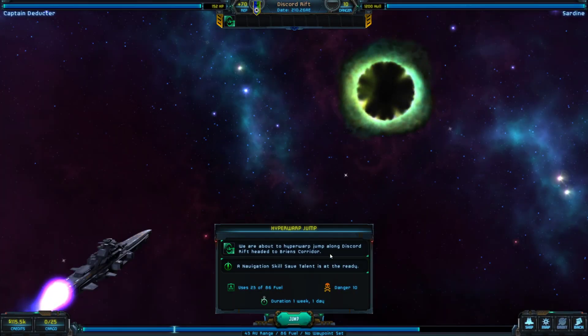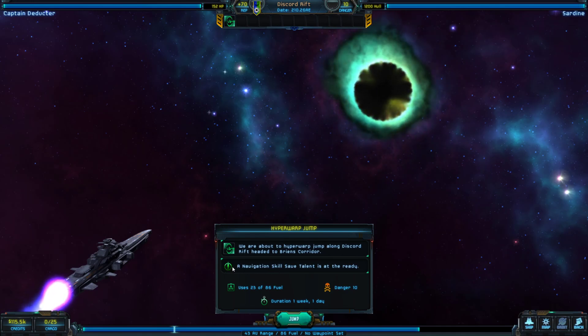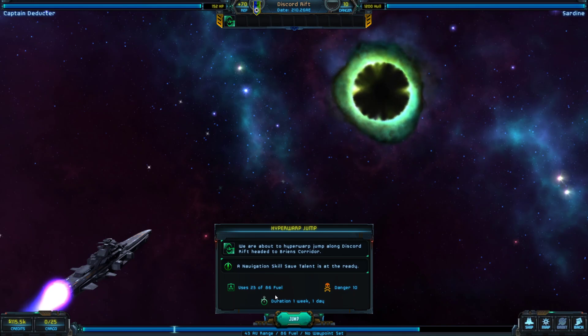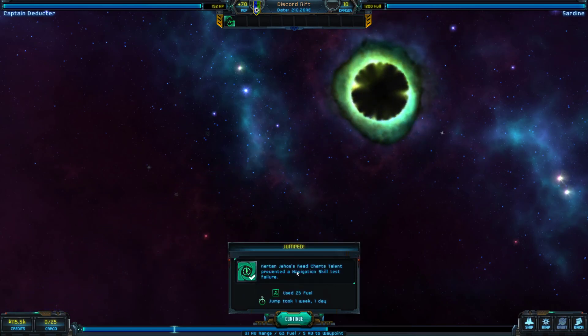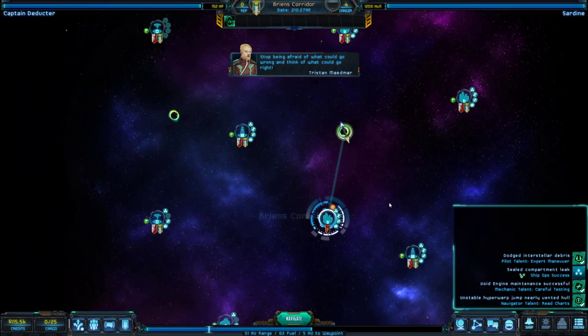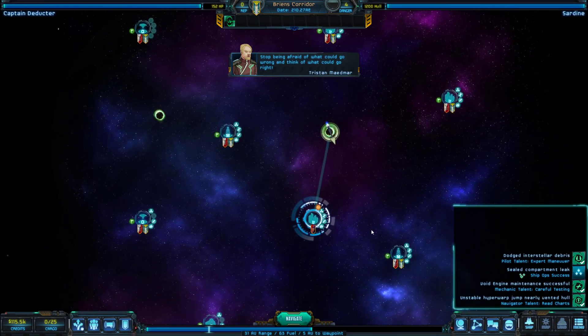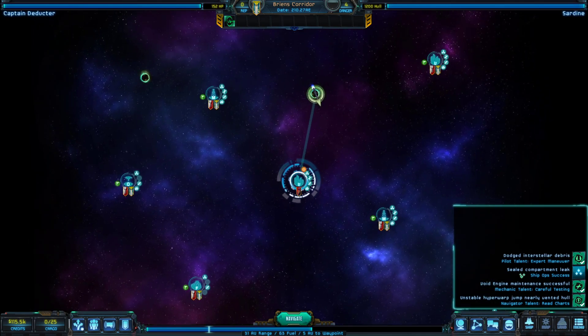Traveling between quadrants involves a hyper warp jump at a jump point. You need to pass a navigation test — if you fail those it can be really, really bad. I have a skill save talent ready, and it does consume a lot of fuel and takes significant time. Good thing my talent prevented the failure — you pretty much want to have a talent ready because failing those jumps can be really bad.